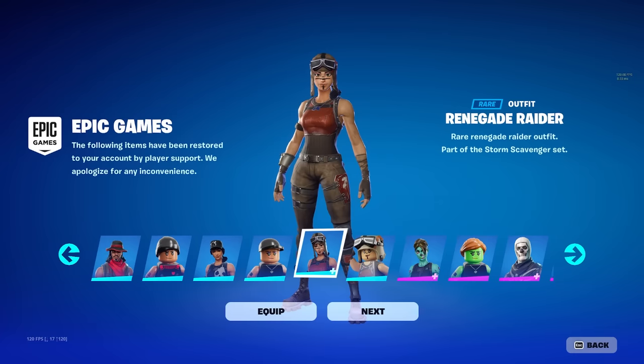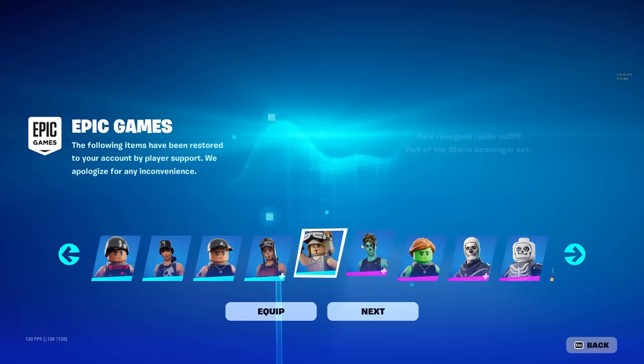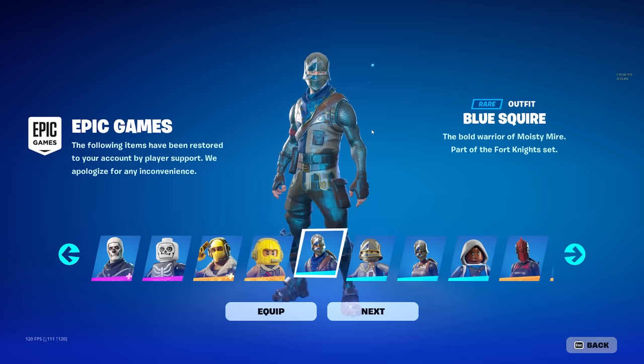This is insane. I've just tricked Epic into giving me all of these skins. I literally got the Renegade Raider, the Ghoul Trooper, the Skull Trooper. This is overpowered — probably the best glitch I've ever seen in my life. You guys need to go ahead and do this right now. Here's the tutorial for you.